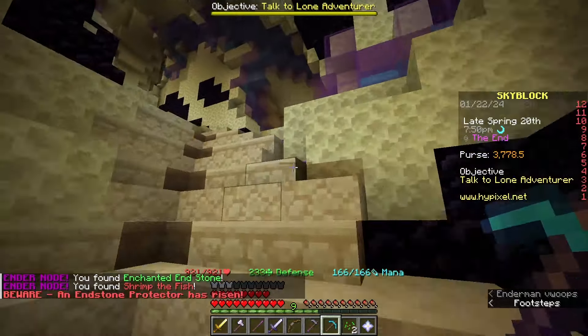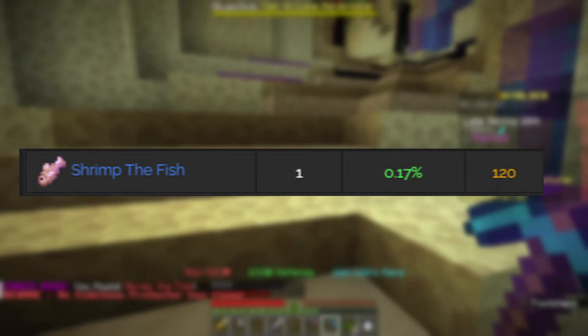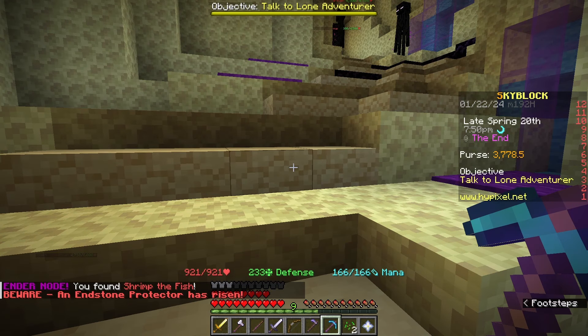About 15 or 20 endermite nests later, I finally got a really interesting drop: Shrimp the Fish? I'm pretty sure that is, like, super rare. If I had a nickel for every useless fish item I dropped in the first two days of Skyblock that has a sub-0.5% chance, I'd have 2 nickels — which isn't a lot, but it's really weird that it happened twice. Reinvigorated by that comedically rare yet useless drop, I decided to keep going at node farming for a bit. And when I returned to the hub, I was very surprised by the results.